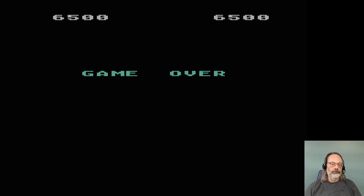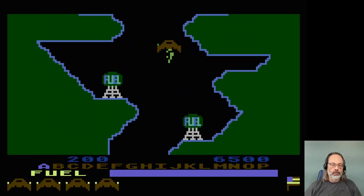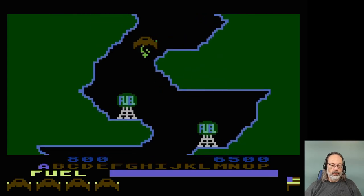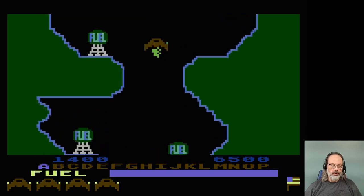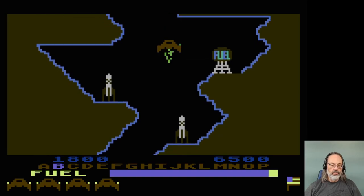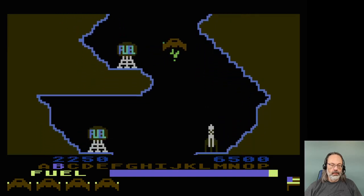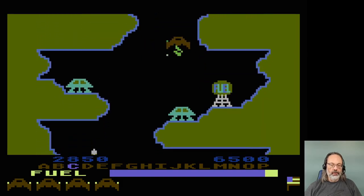Alright, well, this isn't bad. It's definitely got those Caverns of Mars vibes going. Very much like that, in fact. So the fuel — what's it worth? 200 points. Color change means new cavern, I guess. The A through P is the level you're on, I guess.